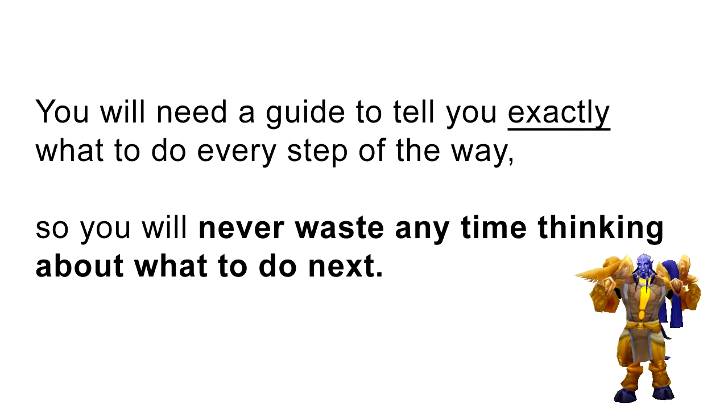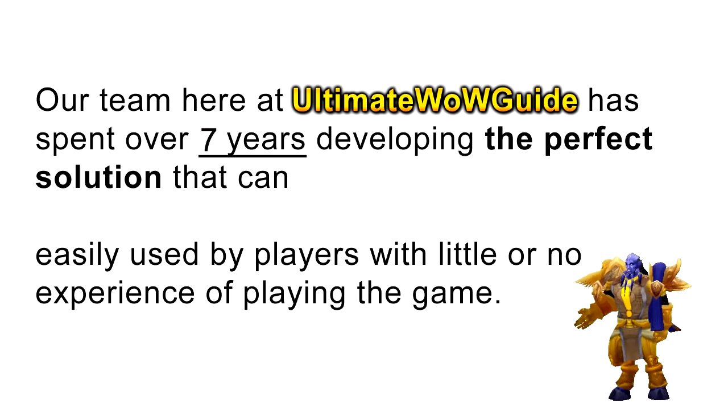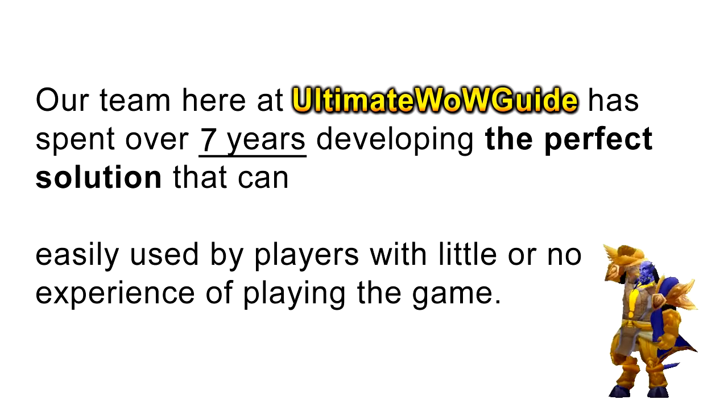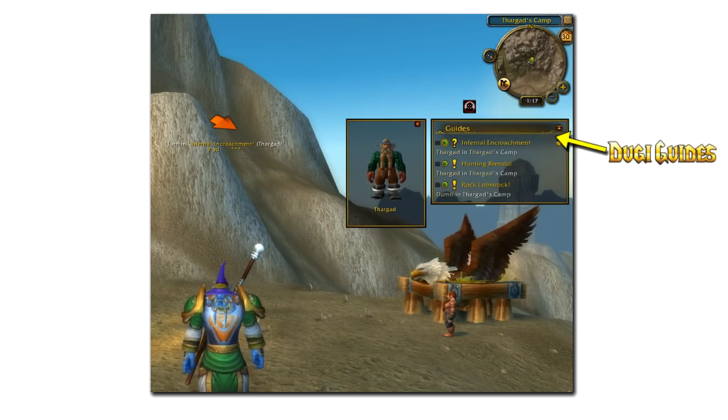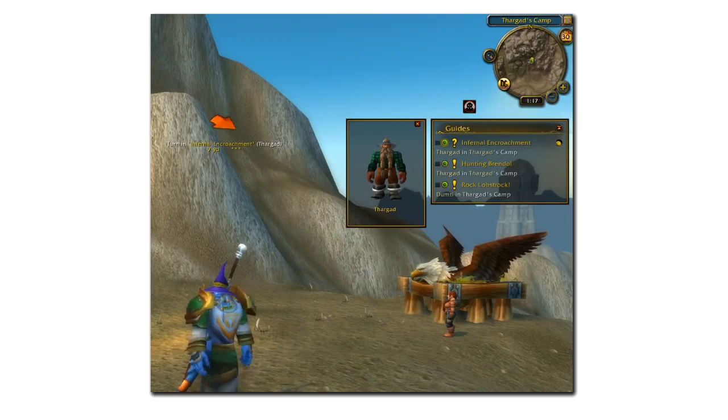So unless you're extremely gifted you will never get to level as fast as you should. You will need a guide to tell you exactly what to do every step of the way so you will never waste any time thinking about what to do next. Our team here at UltimateWildGuide.com has spent over 7 years developing the perfect solution that can easily be used by players with little or no experience. This is the Doogie in-game guide and it is the most powerful and simple to use World of Warcraft guide in the world.